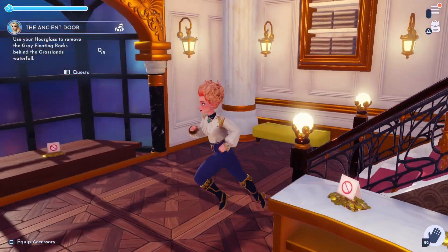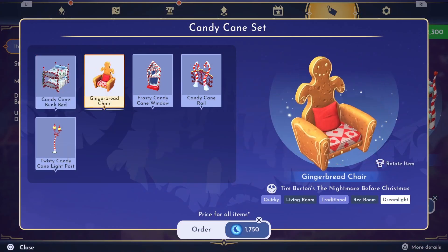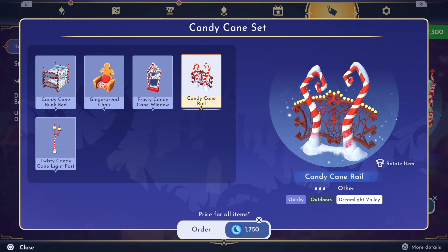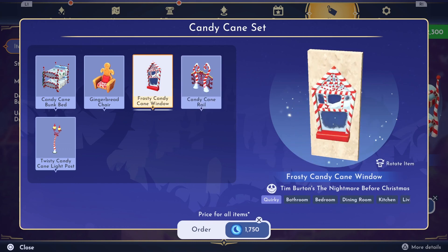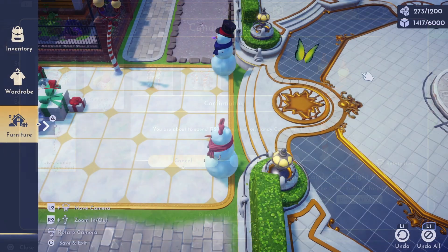First up I headed over to the premium store to grab the candy cane set for 1,750 moonstones. There are some really cute items in this set which will go perfectly with this week's challenge. I already had an area decorated in my plaza so I decided to use this section and just add some additional items from my new collection to the area.